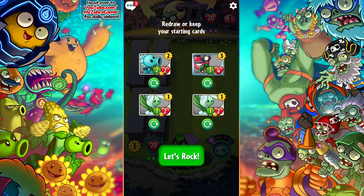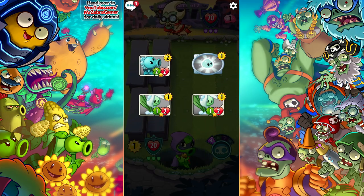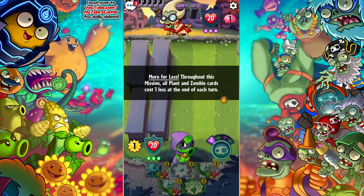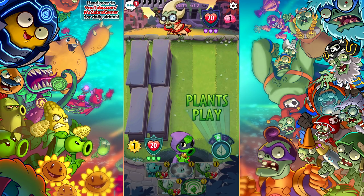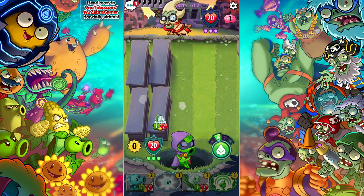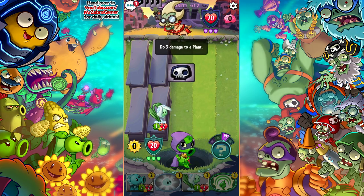This is actually a good setup right here — actually, that's an even better one. We got a lot of potential with this. More for Less is the mission: all plant and zombie cards cost one less at the end of each turn. We have something really going for us here. I'm going to play that at two heights — interesting.